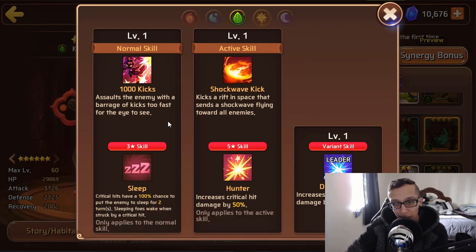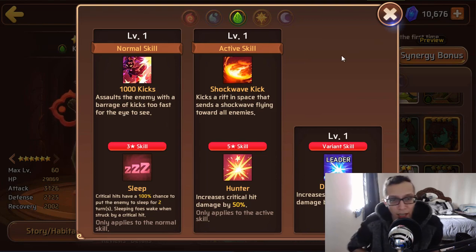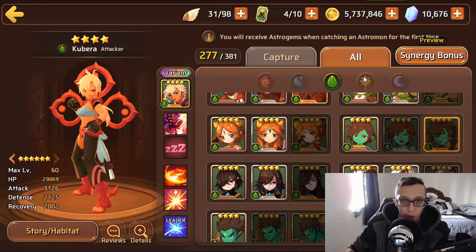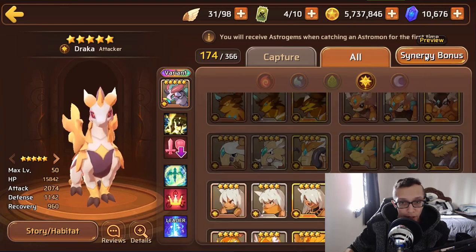Wood Yaksha might be a little more viable than she currently is. You could use her in clan versus clan, and you could possibly get away with using her in B7, but to pull 16 Yakshas to get her to Evo 3 — at that point you'd probably have other mons at Evo 2 like Wood Shiva that would clear it faster. She's not a bad mon especially if you have no other wood attackers, but remember she will need a square slot.